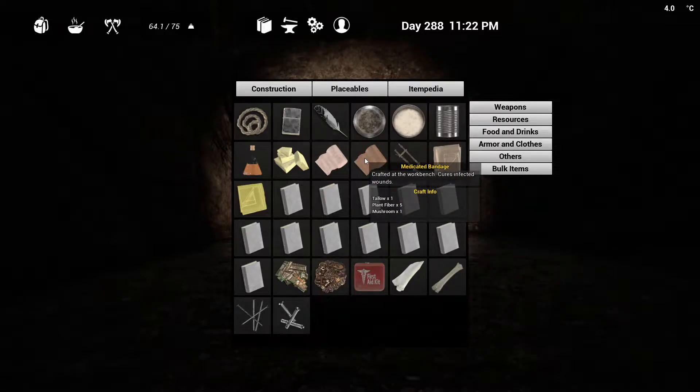Under medicated bandages - you can craft these on the workbench. It cures infected wounds, so the symbol you get that's not the bleed icon but the other one - you'll get it from pretty much anything that hits you, and you'll need a medicated bandage to take care of that. It's made from one tallow, five plant fiber, and one mushroom, so it's the same recipe as the bandage, you just have to add in some mushrooms.